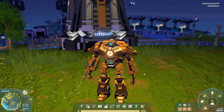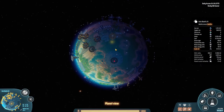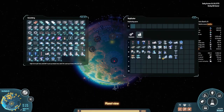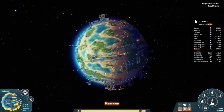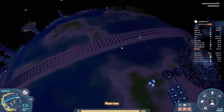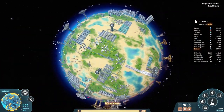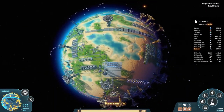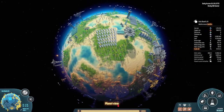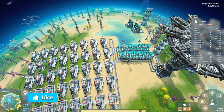Welcome back to Dyson Sphere Program. We are over here at our mall area because we need to build orbital collectors. In the last episode I was talking about being very low on power, so I set up as many solar panels as I could, starting an extra line, got about halfway around the planet. I also doubled up on our hydrogen fuel rods.